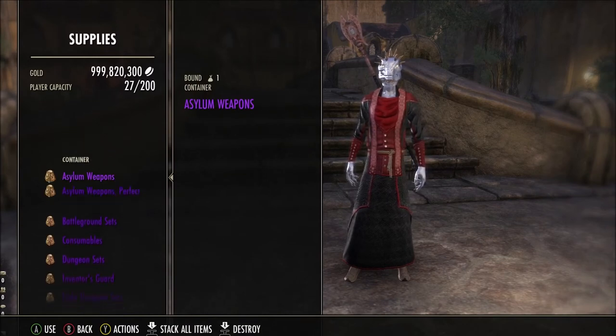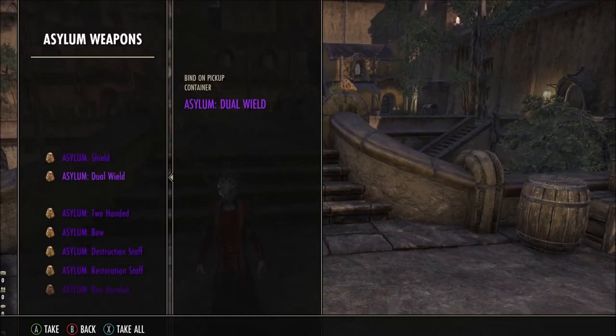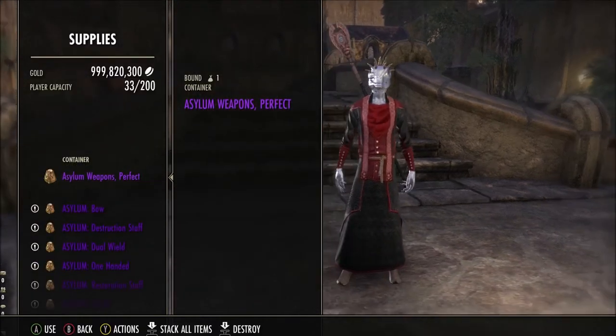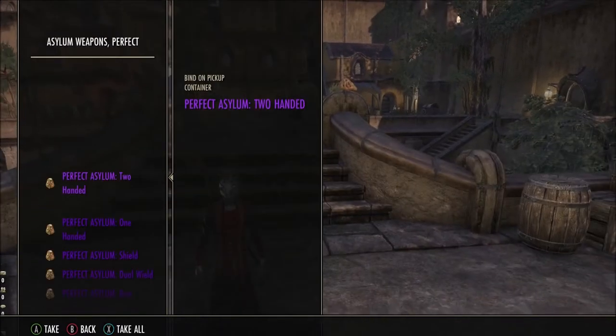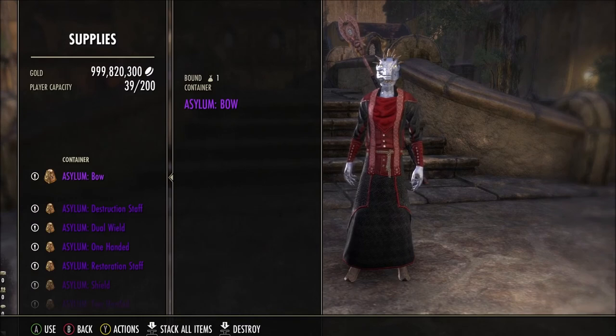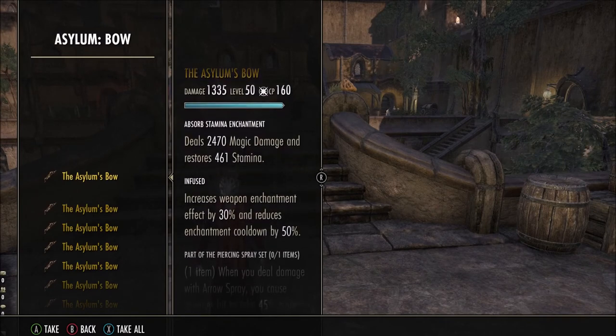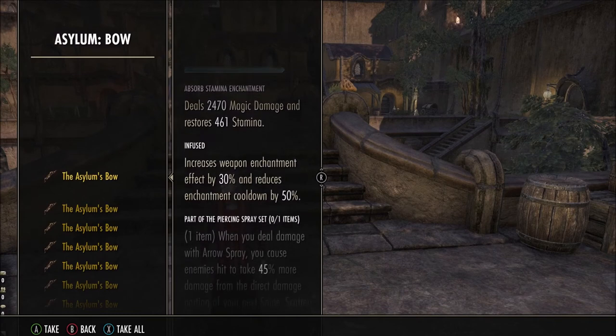Asylum weapons! So there's two types of weapons: the Asylum weapons and the perfect Asylum weapons, which you get from the new trial Asylum. The difference between these two weapons isn't a lot really. The normal ones aren't that bad considering you don't have to do a lot to get them. It takes a group of 12 people, but apparently you can get these on normal instead of veteran, and you get the perfect ones on veteran.